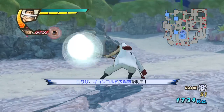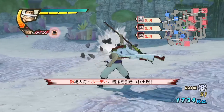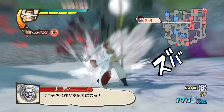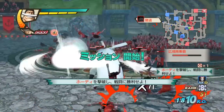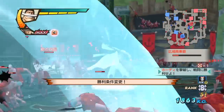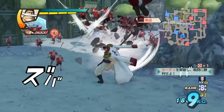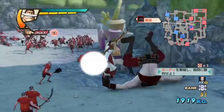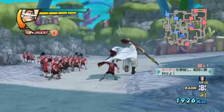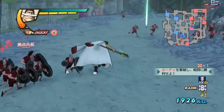Also, when you do R1 on certain strings — like one that normally knocks enemies back — it will actually negate the knockback effect and keep enemies in place. You can see right there, when I did the R1, it stopped him from going back. He stayed in place. I'm not sure exactly what causes that, but there's some interesting momentum cancel involved.